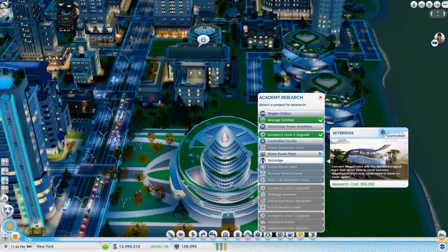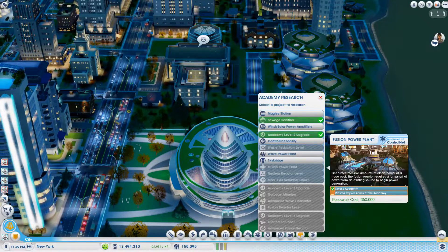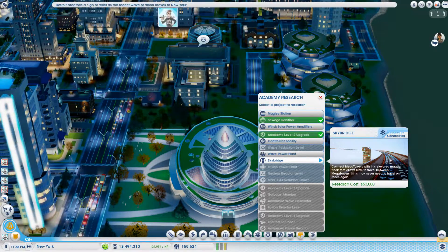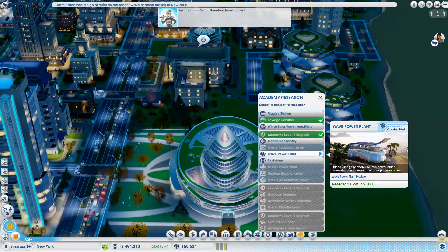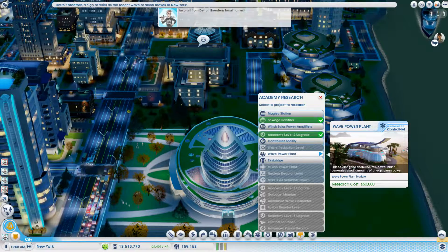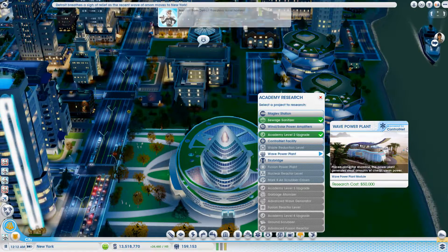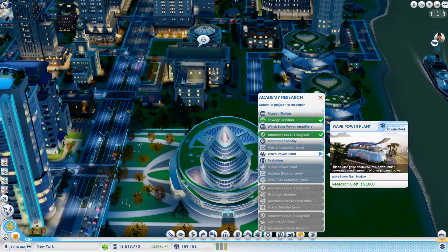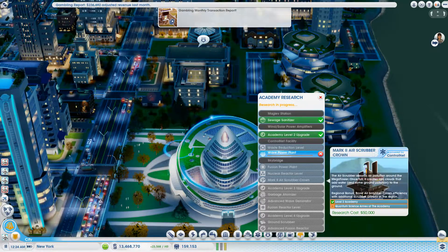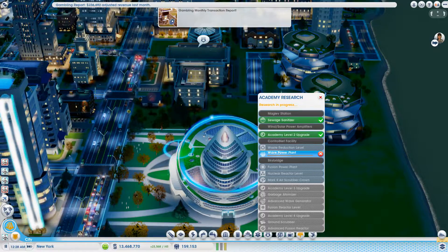Research — what do we want to research now? What's the sky bridge? A wave power plant — place along the shoreline, this power plant generates a small amount of cheap clean power. That would be good because we've got a lot of water that runs right through here. I think we're going to research that — that would be a good one.